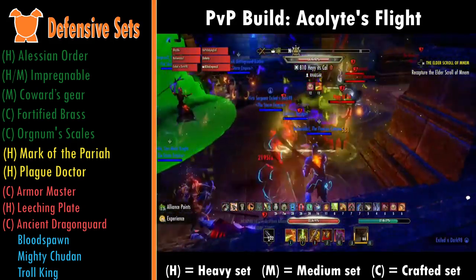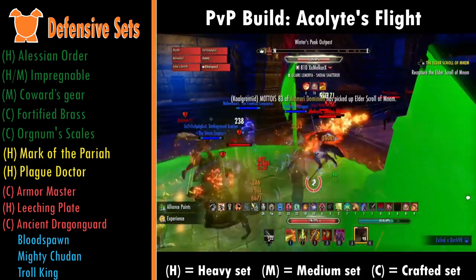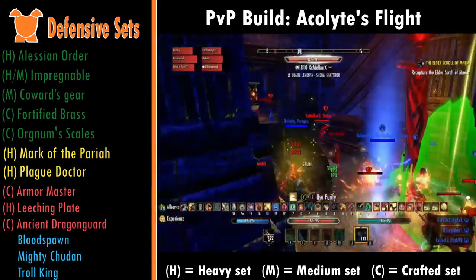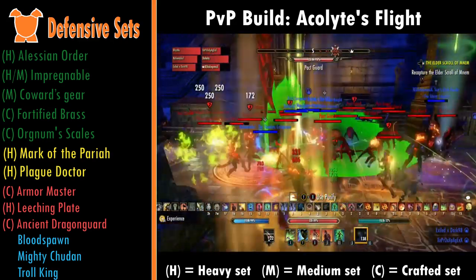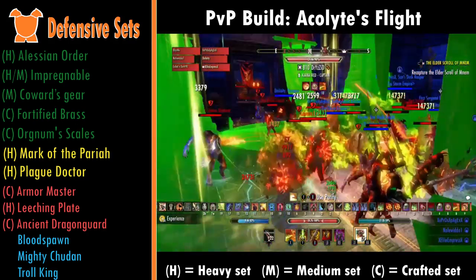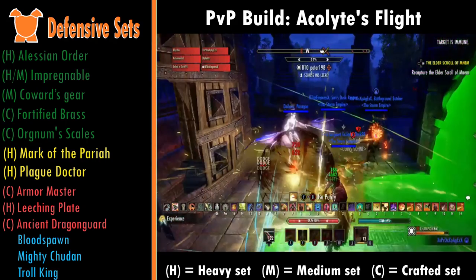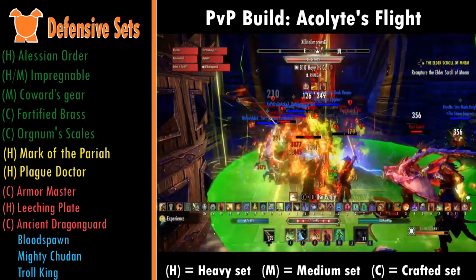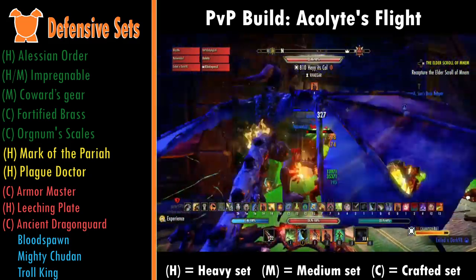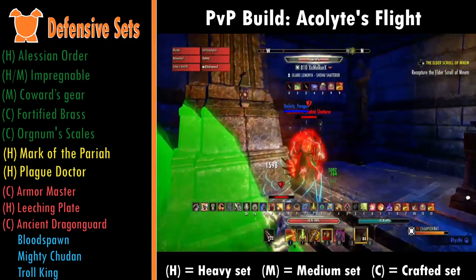For monster defensive sets, Blood Spawn is probably the best defensive set in the game — it gives you resistance, stamina regen, and ultimate generation, so definitely run this if you're unsure what to run. Mighty Tüdan gives one line of armor but the main benefit is that you get your Resolve passives, which means you get your armor buffs and a free skill slot — if you need a skill slot, run Tüdan. Troll King is absolutely broken — crazy HP regen for you and your allies, not just yourself, with no cooldown and no target cap, so it's really really strong.